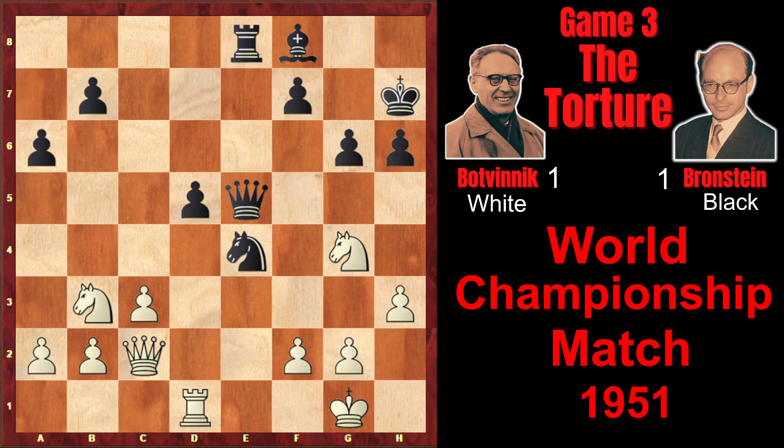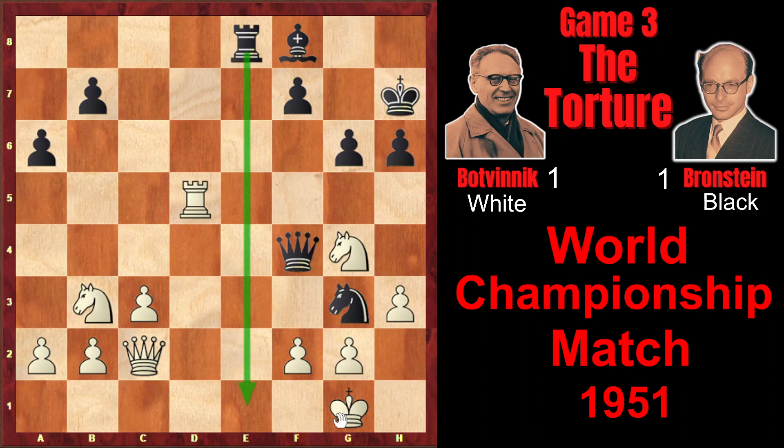Queen takes e5, Ng4 attacking the queen. And here Bronstein finds a very strong move, Qf4, leaving the pawn unguarded. However, it would be very dangerous to accept this sacrifice — if Rxd5, then Bronstein prepared a very strong move, Ng3, threatening a terrible Rxe1 check with checkmate next move.